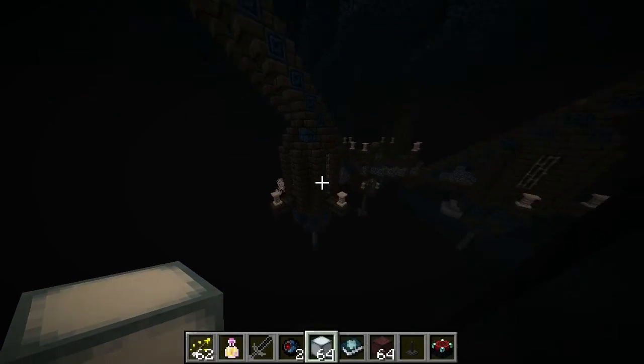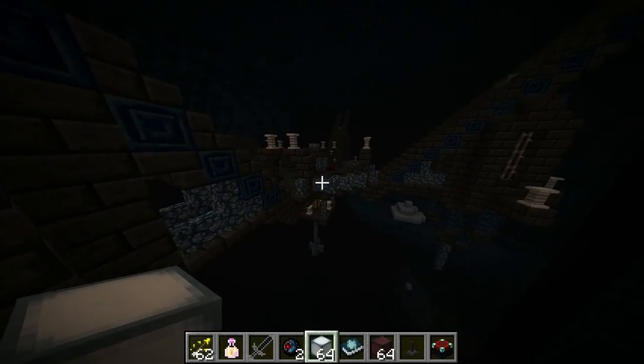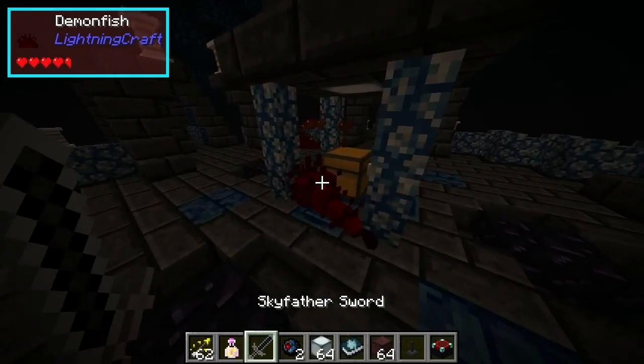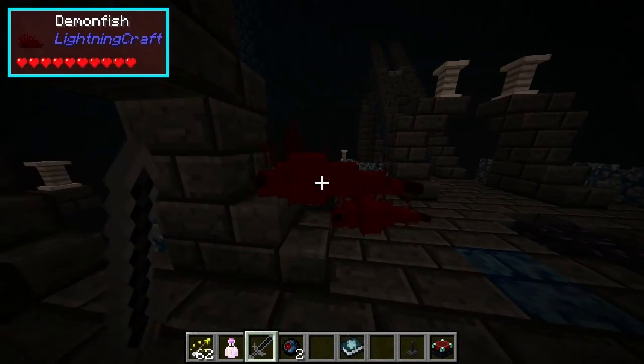This is the ramparts section. There are loads of electric cannons on this thing. Demon fish — there must be a demon fish corner here.